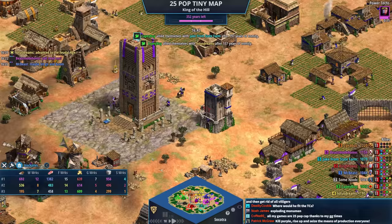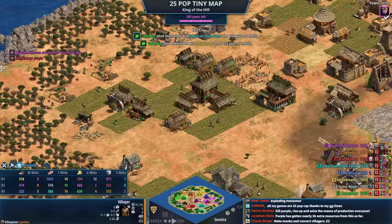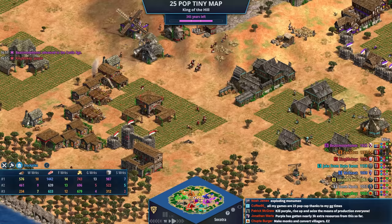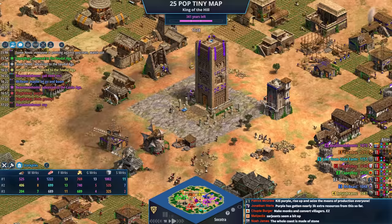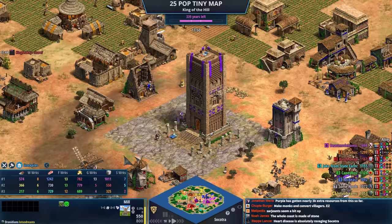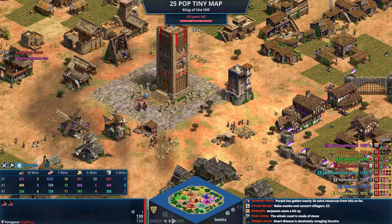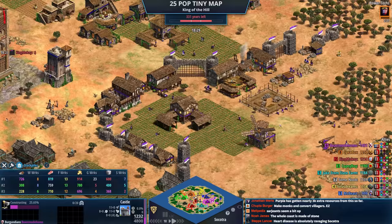You just hear units dying because people are deleting them. There's 350 years left, which is a long time. Who has stone? Stone here, no stone over here... okay, that's big — stone for blue as well; a lot more people have stone than I thought. Purple kind of greedy says red. Purple is dropping the castle at home and could turn on blue and kill all these villagers, but they might not want to make enemies right now.